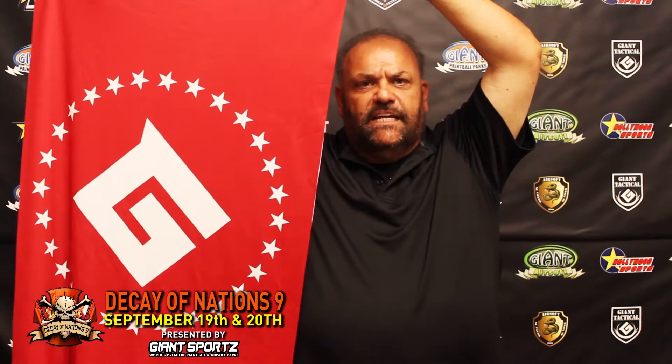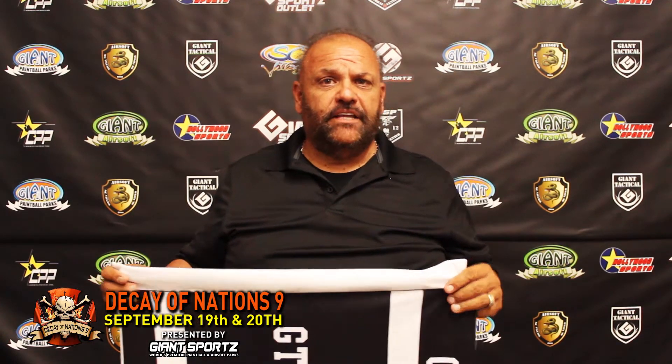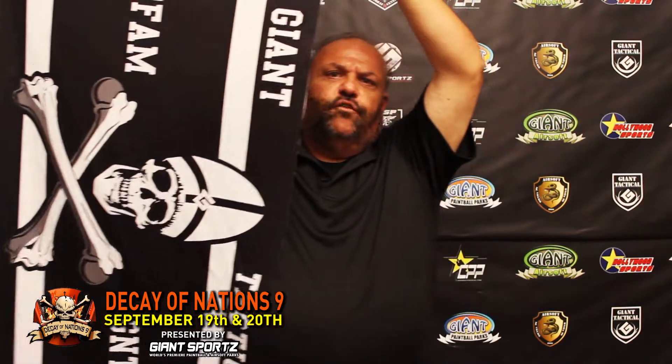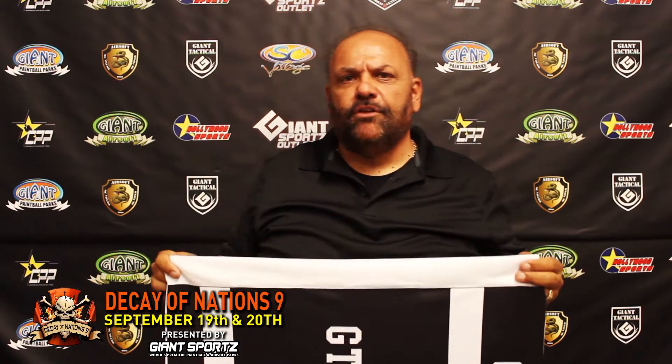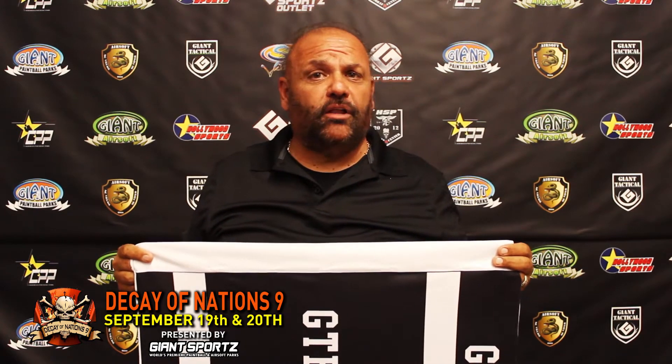This is the way that you can see your team is winning. As you know, this year is a special year. We are going back to the very first year of Decayed Nation, and this will be the start of the anniversary for next year, Decayed Nation 10. This year the Pope has contractors. If you see this flag coming at you, no matter what side you are playing for, Ekron or UNA, you may want to kill these guys.